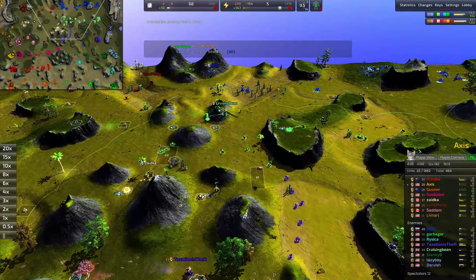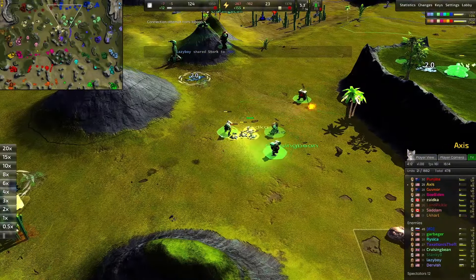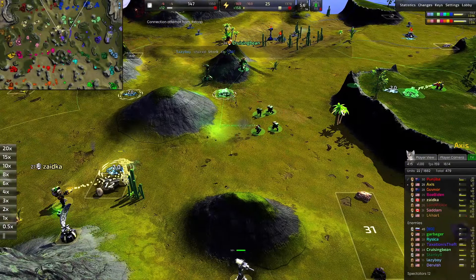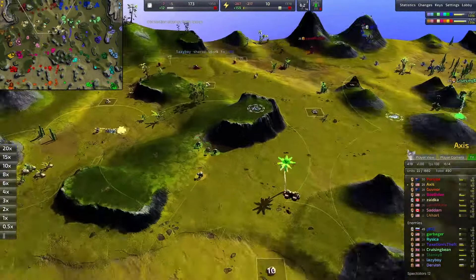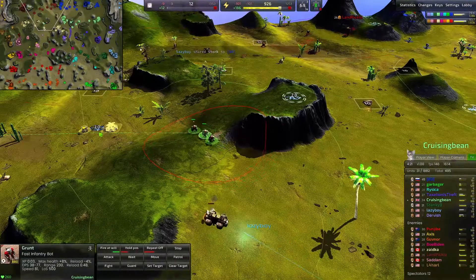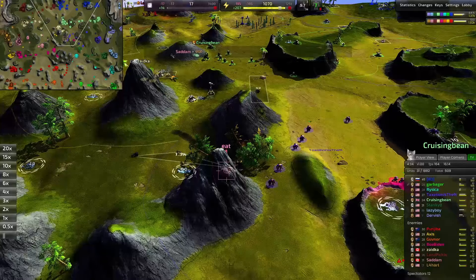The bombers going down for Axis unfortunately didn't make it through — no early bombing runs for the warm color team. Some grunts getting by for Cruising Bean — interesting name. Look how many American players are on the cool color team. We have Taxation Is Theft — very American name — going to be losing their commander down there. Indeed.